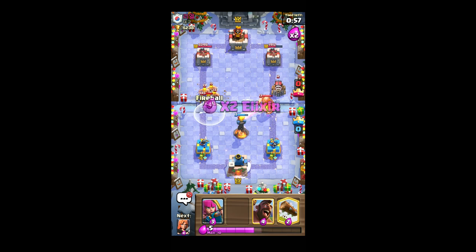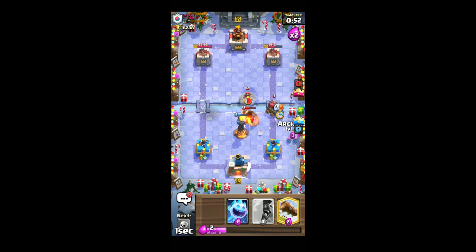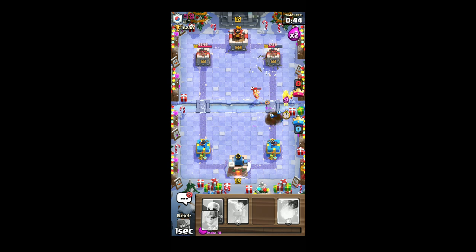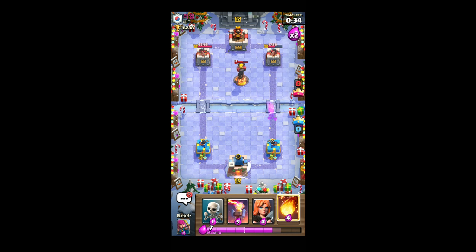Don't have any spell to stop — oops. Okay, let's play the log here and the damage has been taken care of, also for the wizard to die. No worries, my towers are still undamaged.